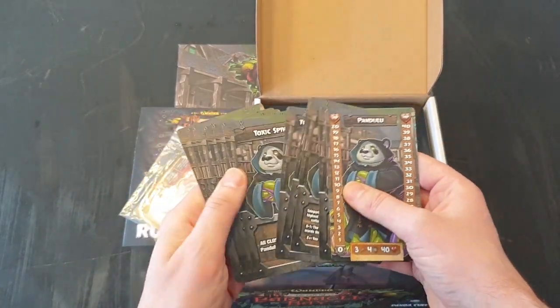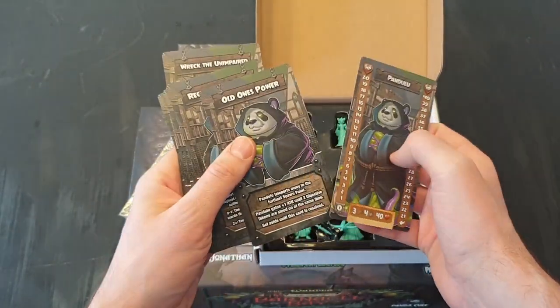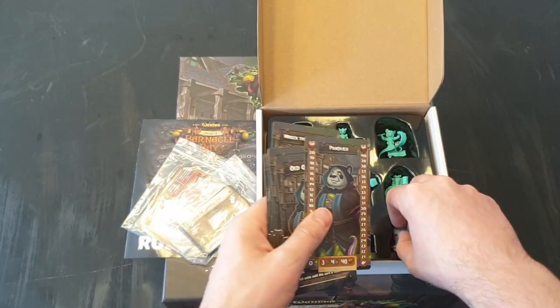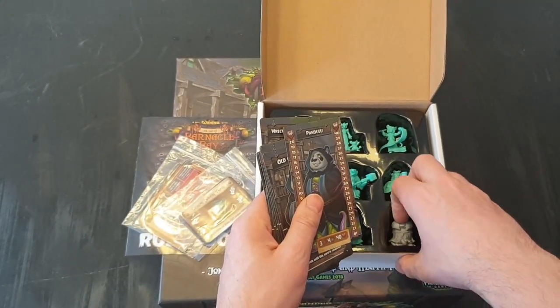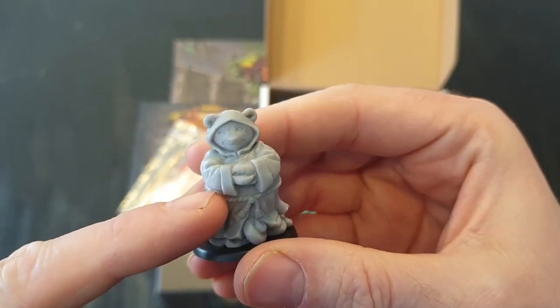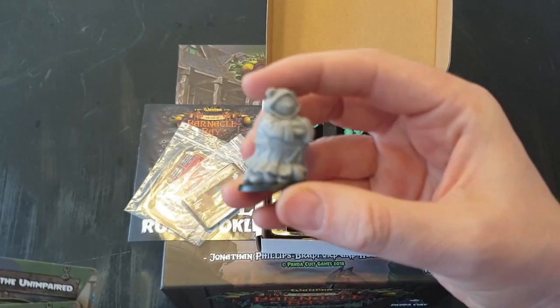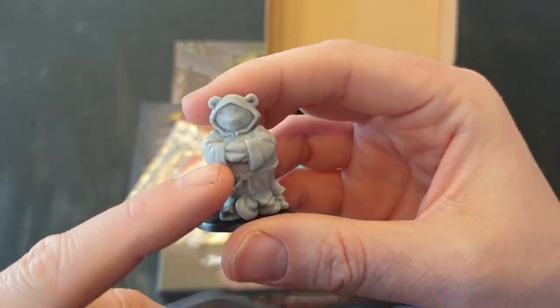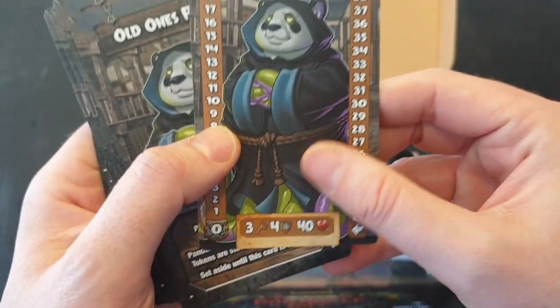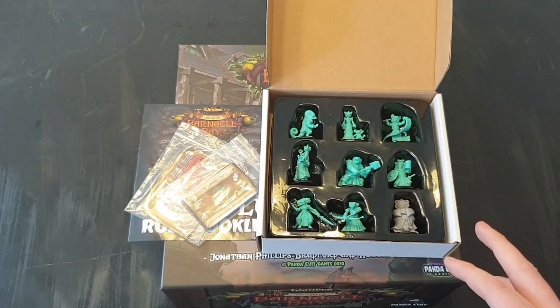You've got the AI deck for Pandalu, which is this guy here. You can't really have a game from Panicle Games without an actual cult leader panda — with tentacles and what looks like crab claws as well. So this is his AI deck; when he's being used in the game, you use these to see how his actions play out.